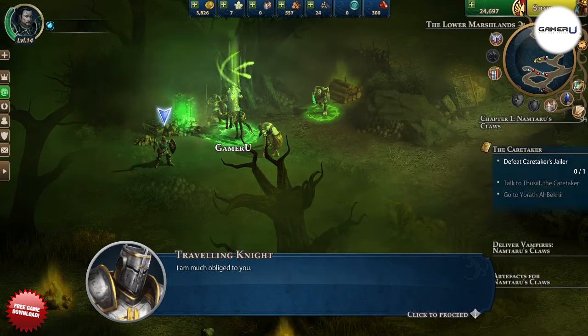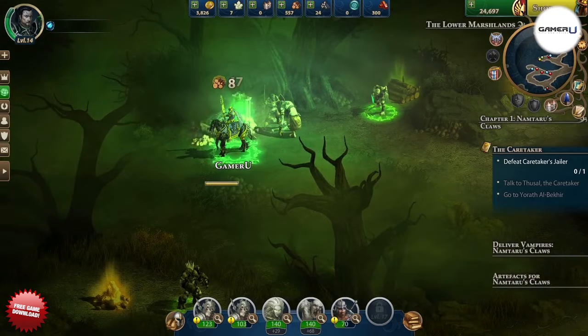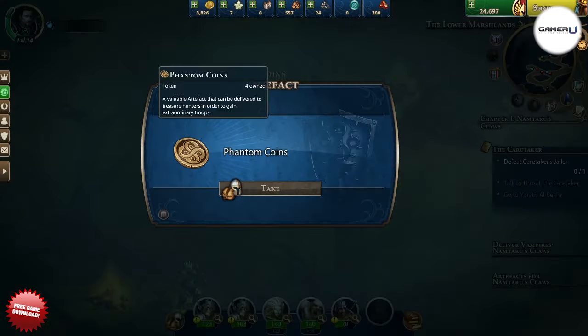If the NPC is offering Haven units, it'll want Angel Feathers in return. If the NPC is offering Necropolis units, it'll want Phantom Coins. So, where can you get Angel Feathers and Phantom Coins for free?